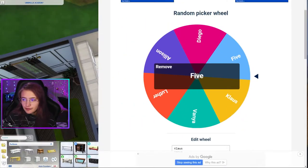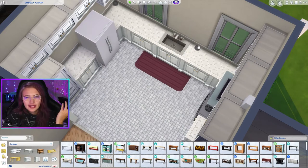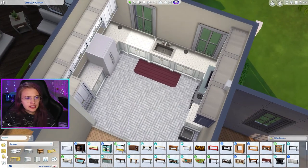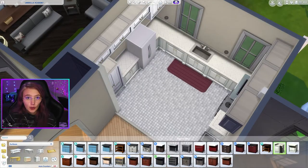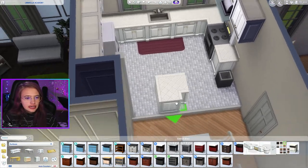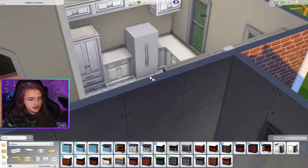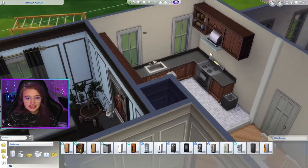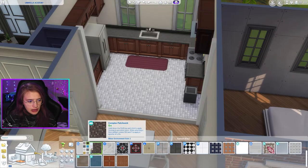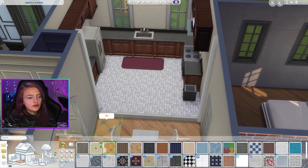Five - okay. Five is an interesting character because technically he's like really old but in a 15-year-old's body. This is going to be quite interesting. He basically only has one outfit throughout the entire show which is their academy outfit, which I could base off of. I'm thinking maybe basic tiles and then try to get a wall pattern that matches the uniform.